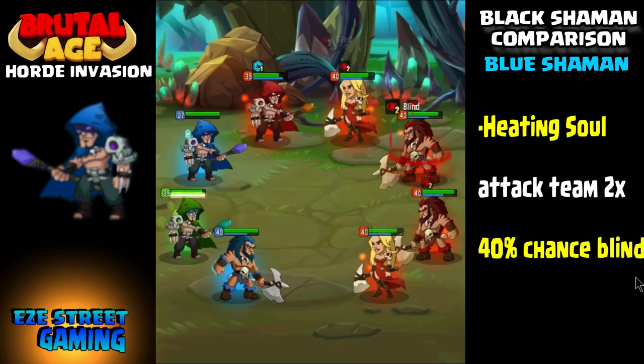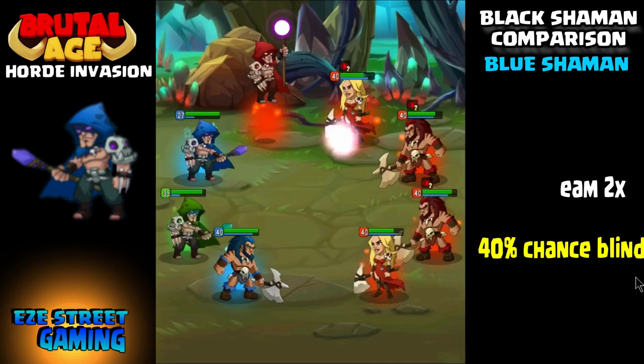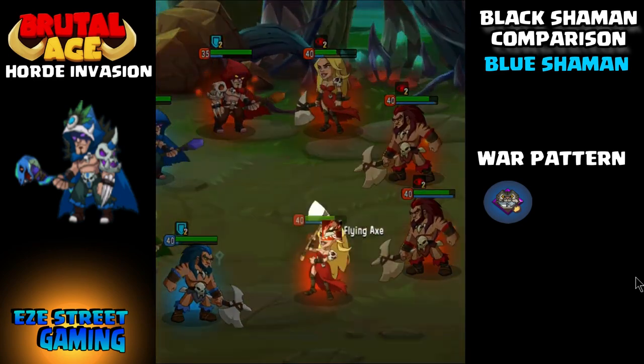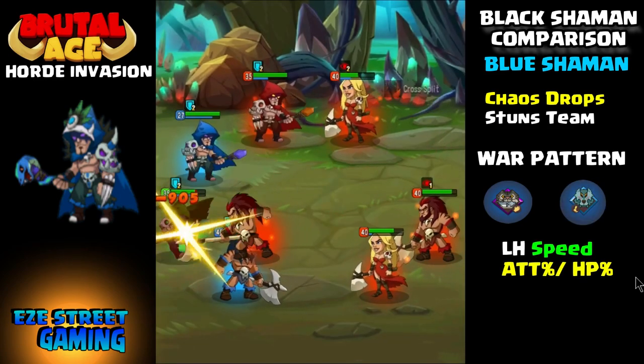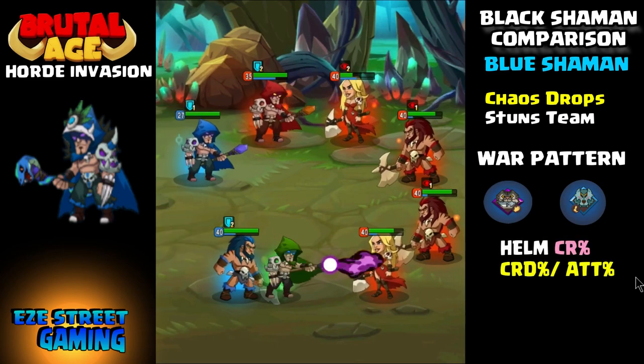He also does Heating Soul — he'll attack the entire team two times and has a 40% chance to blind them. And he does Chaos Drop, which is probably his most popular attack, where he has a chance to stun the entire team.